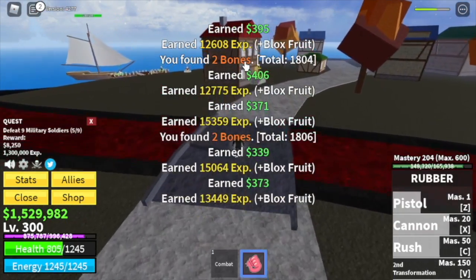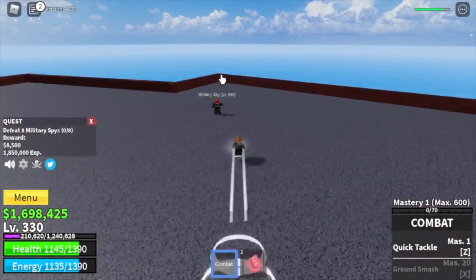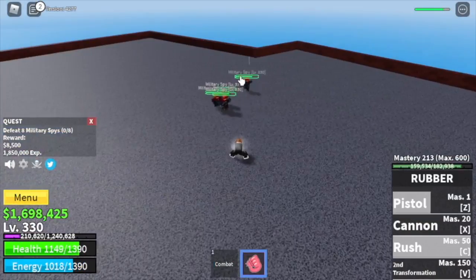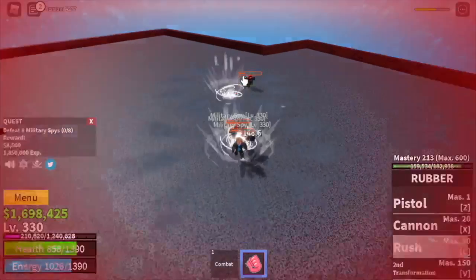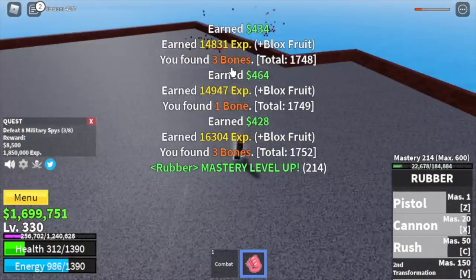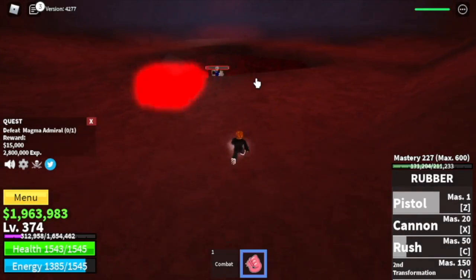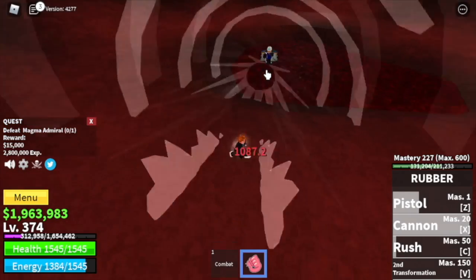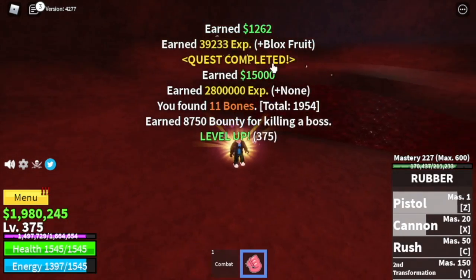The goal is to reach level 330, then proceed to the Military Spies. You need to defeat eight — same strategy, lure four and use your skills. These mobs use Soru so make sure to dodge fast. The goal is level 375, but at 350 you can start defeating the Magma Admiral boss. Just dodge the skills.